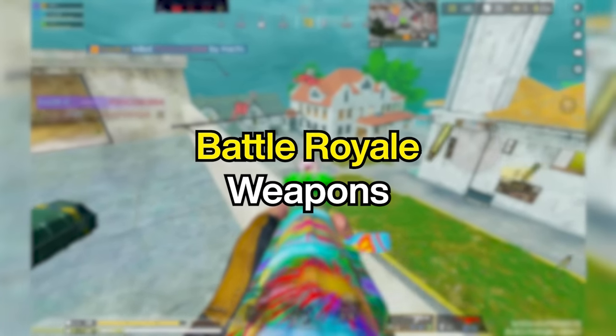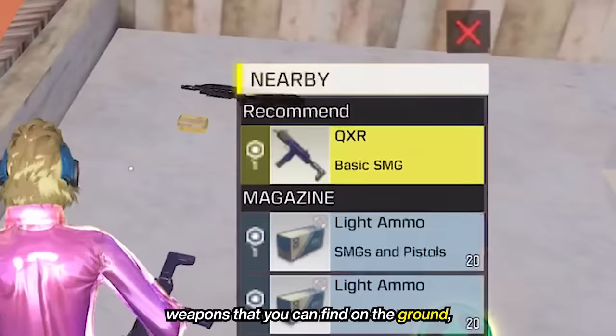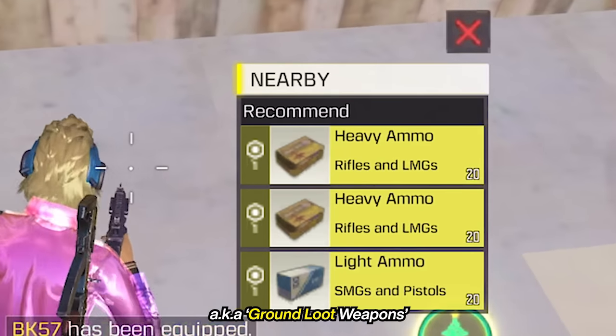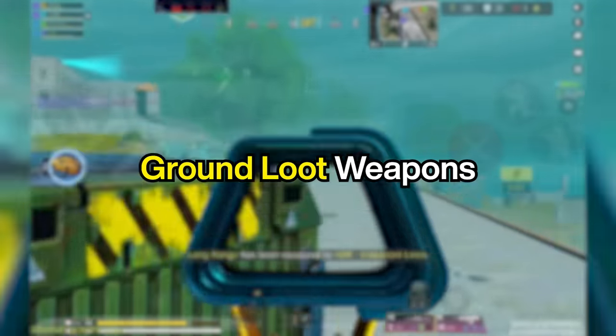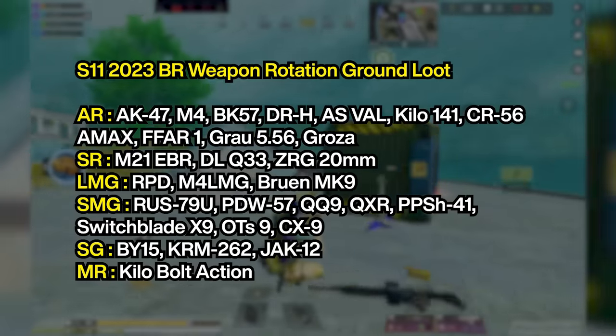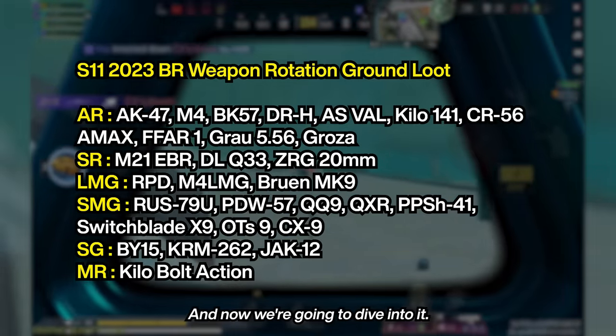Today we'll be discussing BR weapons. We'll divide this into two parts. First, weapons that you can find on the ground, aka ground loot weapons. And second, custom weapons that you'll find in airdrops. Let's talk about ground loot weapons. Here's a list of all the weapons you can find in the game, and now we're gonna dive into it.